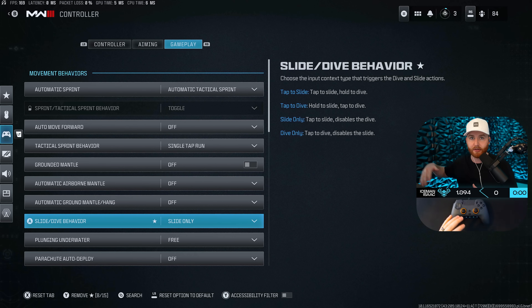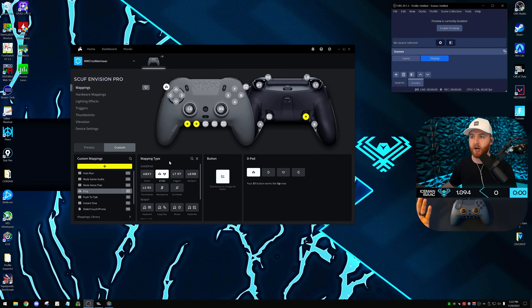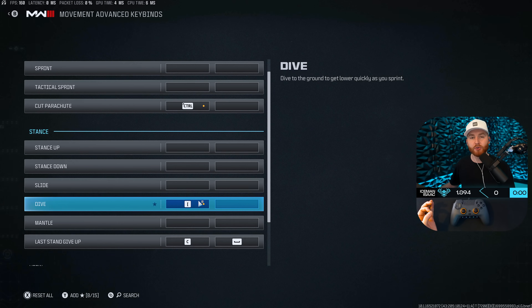No matter what controller you have, set it to slide only. Sliding is infinitely more important than diving in multiplayer — it will make your slides feel super crisp and fast. Unfortunately, that means you can't dive anymore, which is a big issue for Warzone where you need to dive off buildings and pull your parachute. That's where the Envision controller comes in. Its IQ software lets you bind keyboard keybinds, so I have instant dive set to a paddle, giving me both instant slide and instant dive.